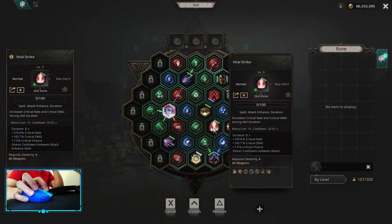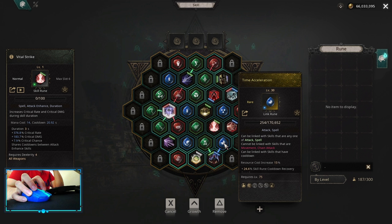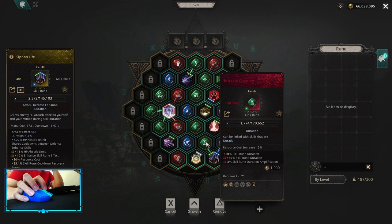For Attack Enhance it's Vital Strike with Enhanced Effect, Increased Duration, and Time Acceleration. Instead of using Vital Strike early you can use Marksman, but Vital Strike is much better early into the game. For Defense Enhance it's Siphon Life with Time Acceleration and Increased Duration.